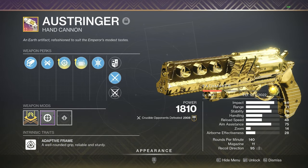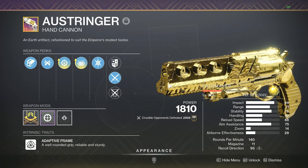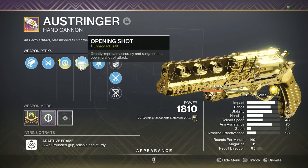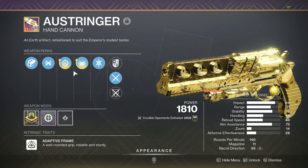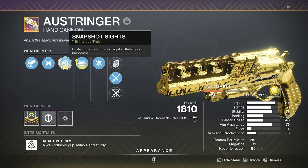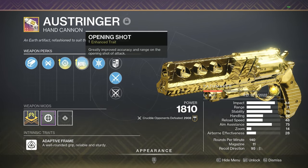The reason I'm bringing you guys the Ostringer is because, if you look on the right side of the screen, this thing has insane stats. It has 71 range and 76 stability with the roll I have crafted. Opening Shot will add to that range, but you don't need it if you don't want it. For the ideal perks, I'd definitely say go for Hammerforged, Ricochet Rounds for more stability and range, Snapshot Enhanced for 5 stability and faster ADS speed, and then Opening Shot.